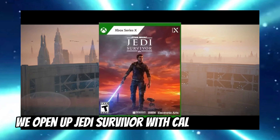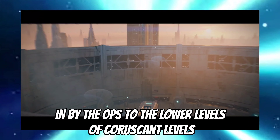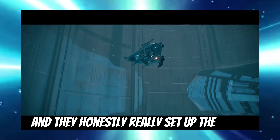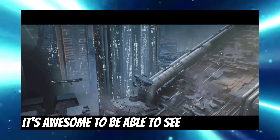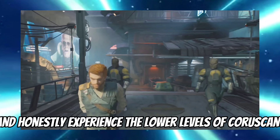We open up Jedi Survivor with Cal getting taken in by the ops to the lower levels of Coruscant. These cutscenes really look beautiful and they honestly really set up the story, the only issue is that they're so long. It's awesome to be able to see the Jedi Temple the way that it was and honestly experience the lower levels of Coruscant.